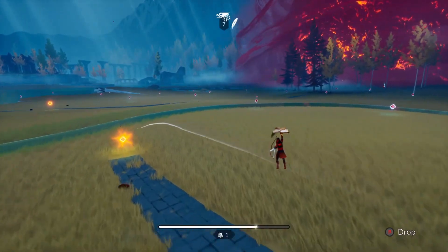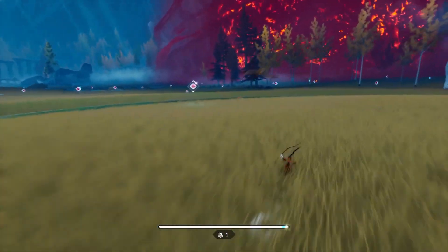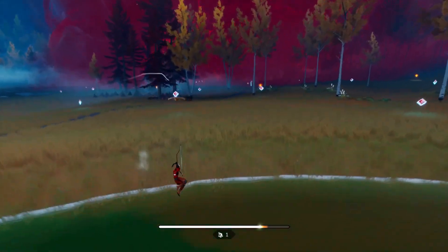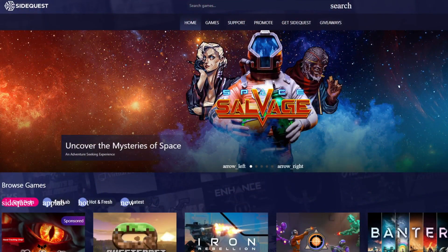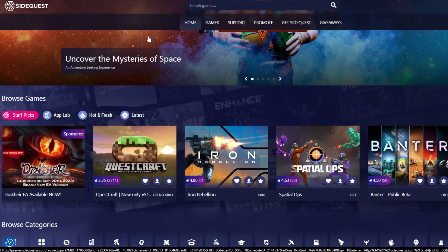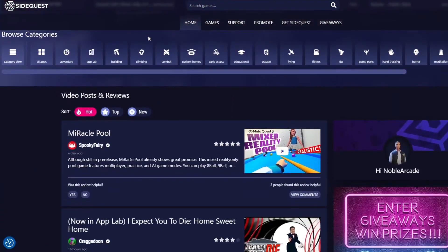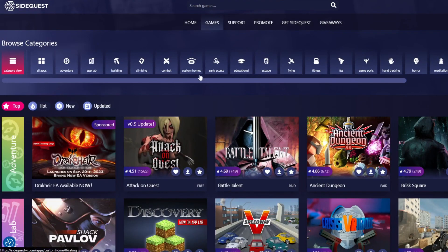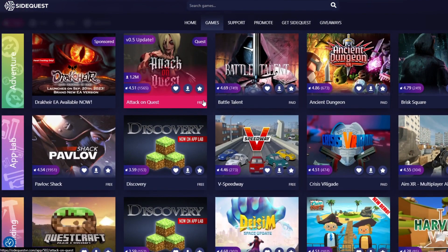To answer your first question as quickly as possible — what is SideQuest? I think the best way to describe SideQuest is it's a program for your PC or an app on your mobile device that serves as a content platform, like the Oculus store, for standalone headsets like the Quest, the Quest 2, and now the Quest 3.